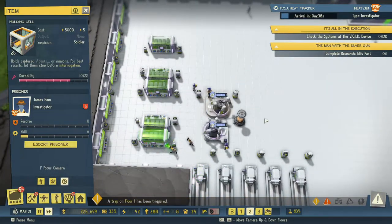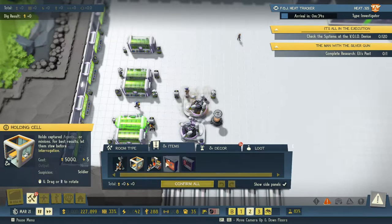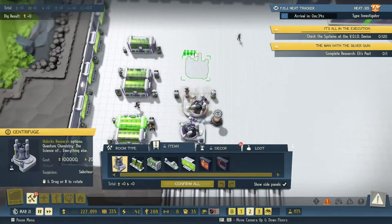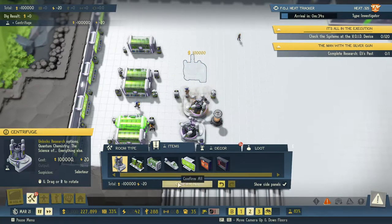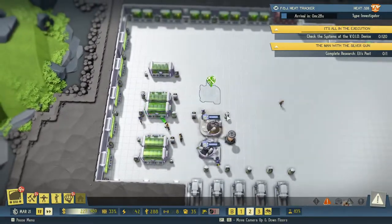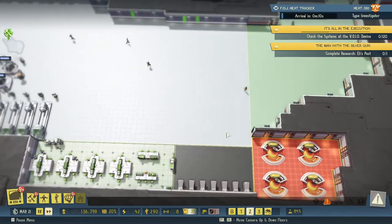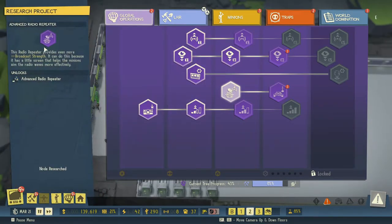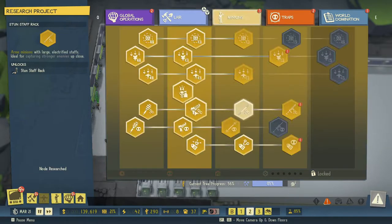We have two of these things, let's build one more. Science items — one more of these. We actually want several more but they're expensive, so we'll give it a bit of time. What are we researching right now? We're researching the fusion generator — nice.